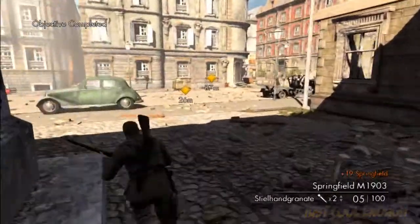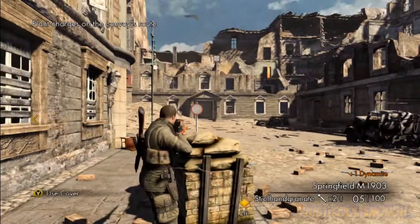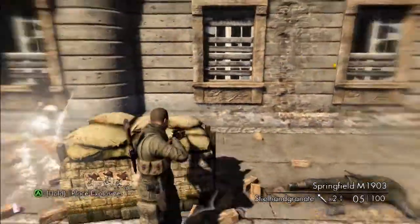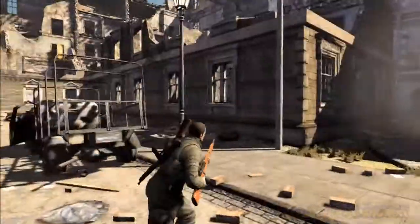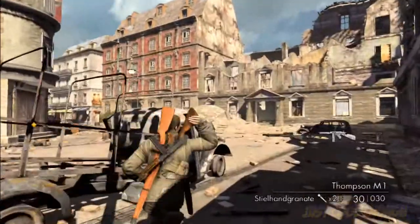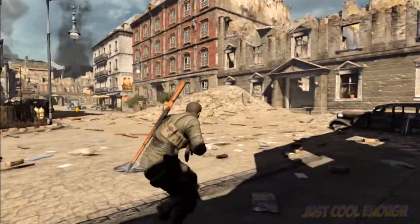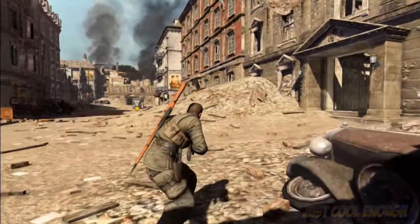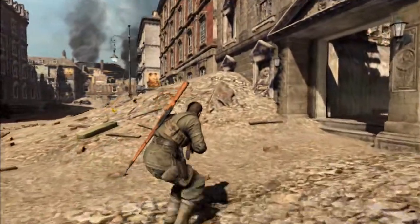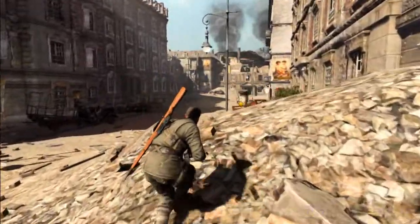Alright, so our mission — we get to set up some explosives here. I know that there's a Nazi somewhere in this building. Where art thou Nazi? I've got to set some explosives right there on that truck as well. Let's be a little sneaky — sneaky, sneaky. Until we can't be sneaky no more.